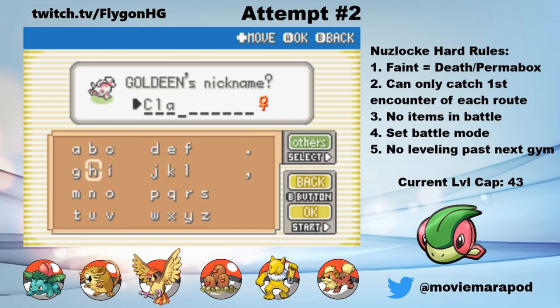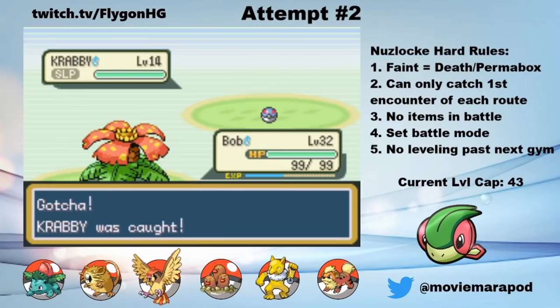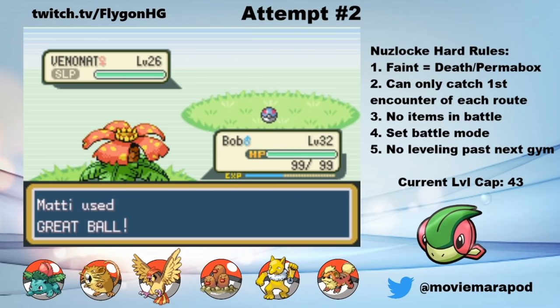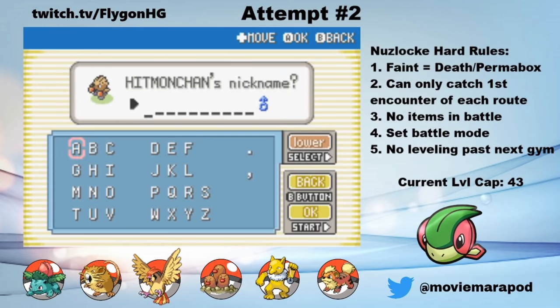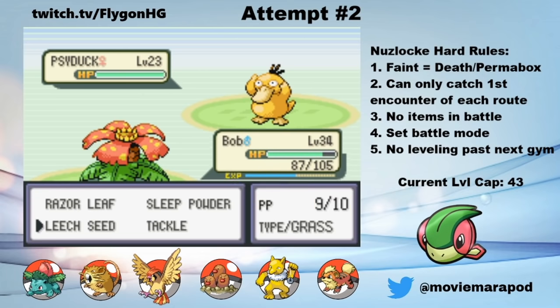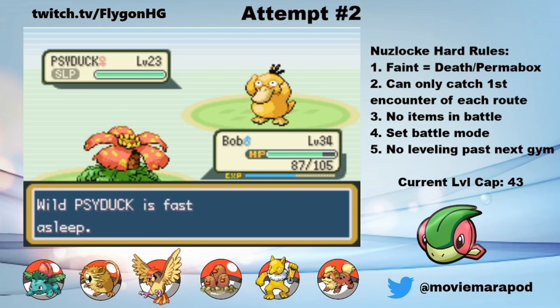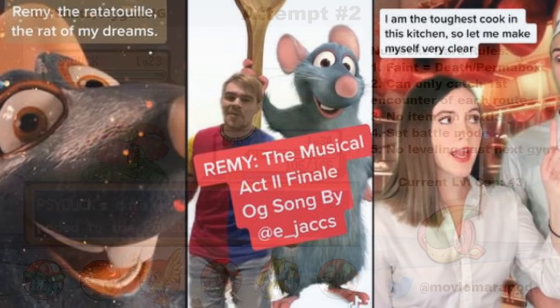In Fuchsia City, I get a Good Rod and fish for a Goldeen, naming her Claire Koi. I then move along the east coast of Kanto and catch a Horsea named Kawa, a Krabby named STD, and a Venonat named Peapod. They all go in the box. I also circle back to Route 6 to fish up a Poliwag and name him Swirly, and do the Fighting Dojo in Saffron City where I'm gifted a Hitmonchan I named Chacky. I do get one more encounter by fishing for a Psyduck in Viridian City. I name her Chicken, because I think that's funny, and she joins the team, replacing Anyone Can Cook, who retires to the box for a long life of cooking and watching TikToks.